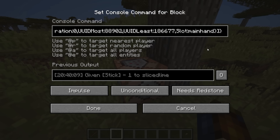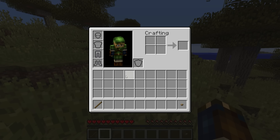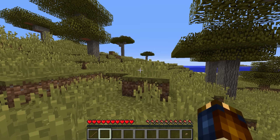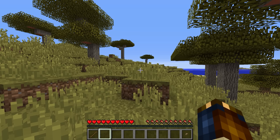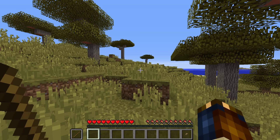Items with attribute modifiers can now have a slot assigned, and they should have one. This means an item will only apply its attribute modifiers when held or worn in that specific slot. For instance, if you give a stick a health modifier in the main hand slot, it will only grant that effect when held in the main hand.